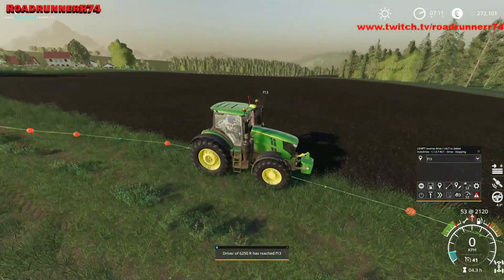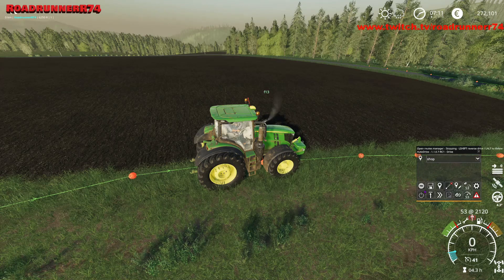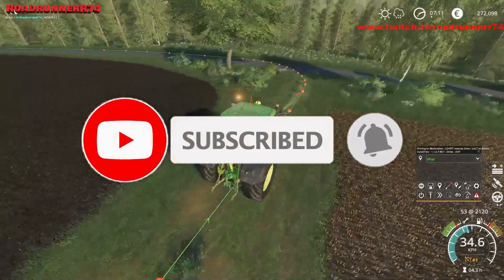Han har nået mark 13. Vores rute virker. For at sende ham videre herfra og vi lige er sikre på at han kan det hele, så beder vi ham faktisk nu om at køre hjem til shoppen. Han har ingen redskab på, så vi kan sende ham i shoppen efter en maskine vi har kørt. Vi vælger shop, trykker på vores play button. Og så er han ham der er kørt, og han ender nede ved shoppen. Der vil vi stoppe den tutorial her.